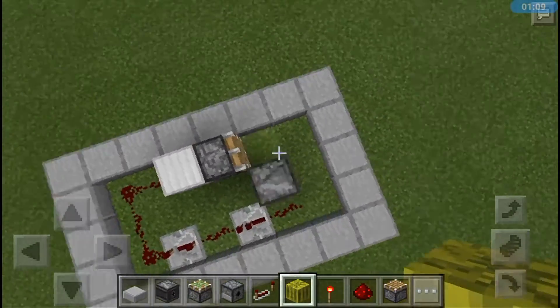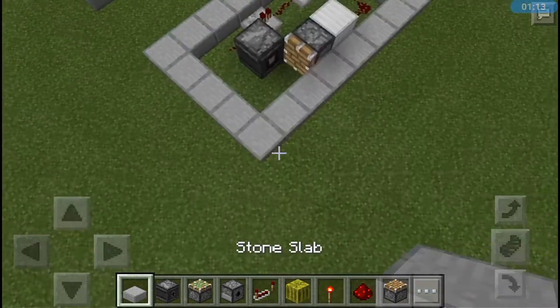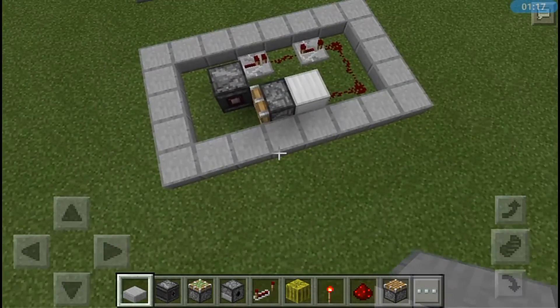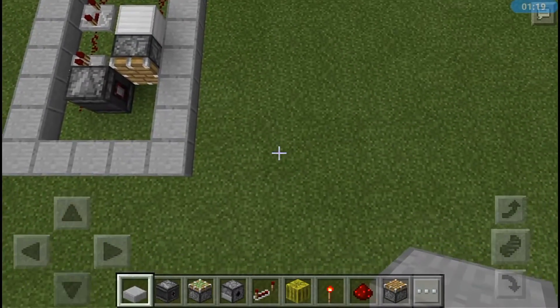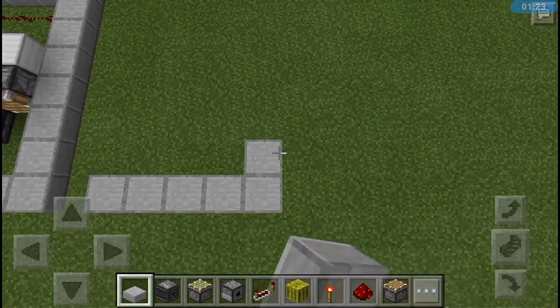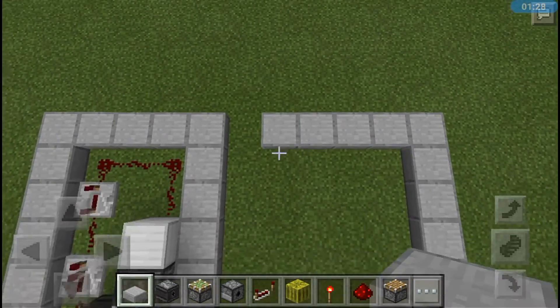You're going to need a five by eight area — one, two, three, four, five, go up eight, then come back five across again and then go back down right there.